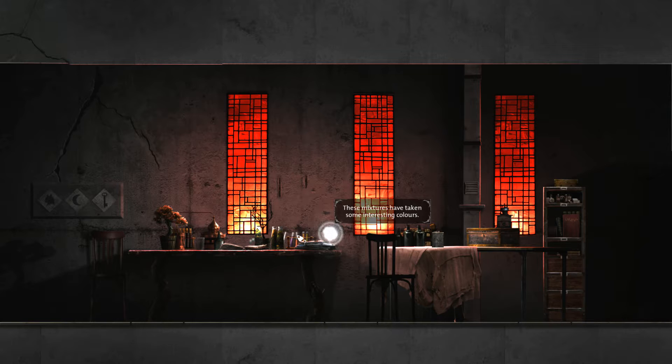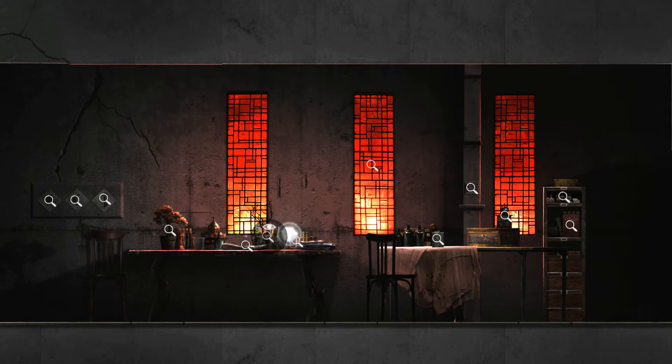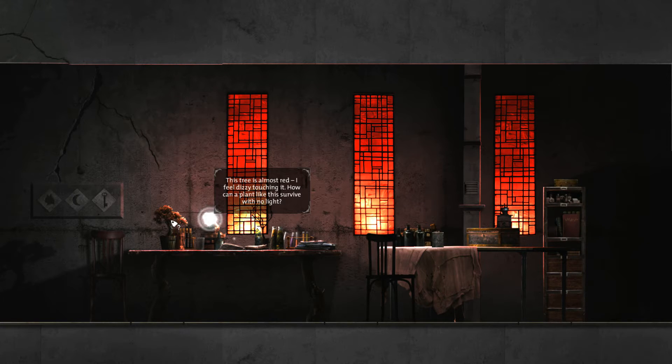These mixtures have taken some interesting colors. Bottles filled with plants, mushrooms, dried leaves, and algae. This tree is almost red — I feel dizzy touching it. How could a plant like this survive with no light?